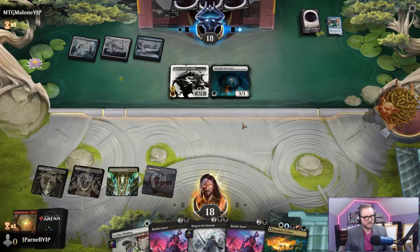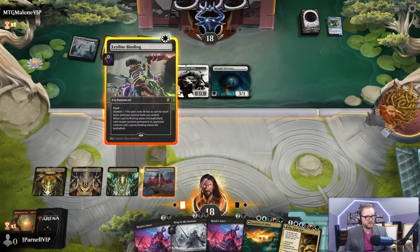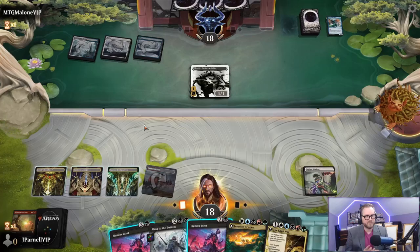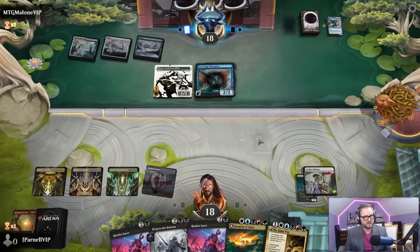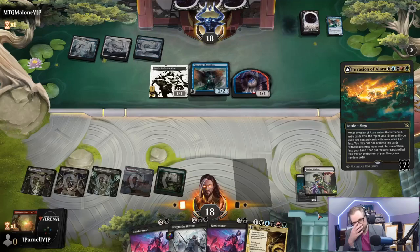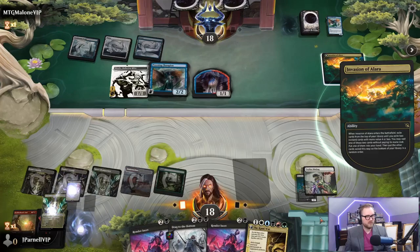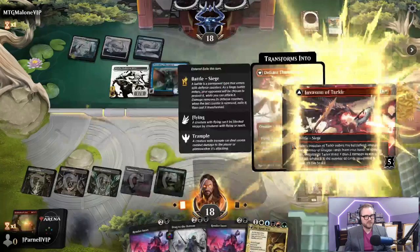Ooh we do not have second black. Hexproof from that color - let's just Ley Line Binding the Intrepid Adversary so it doesn't beat on me. Don't want to let it untap. Preening Champion. It is time for the Invasion of Alara. What will happen during this invasion, we don't know. Invasion of Tarkir could happen, or the Moon Veil Regent - let's do Invasion of Tarkir.